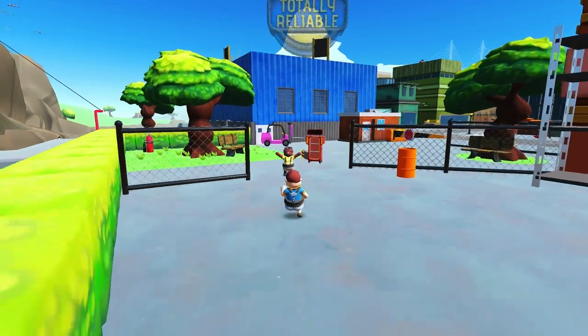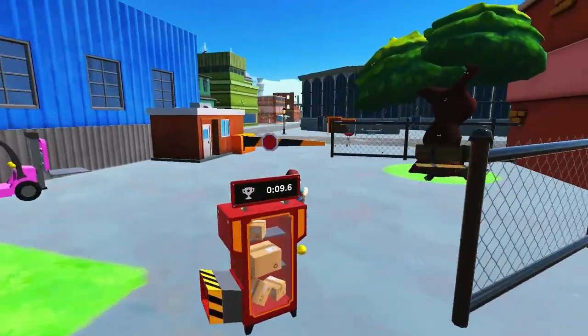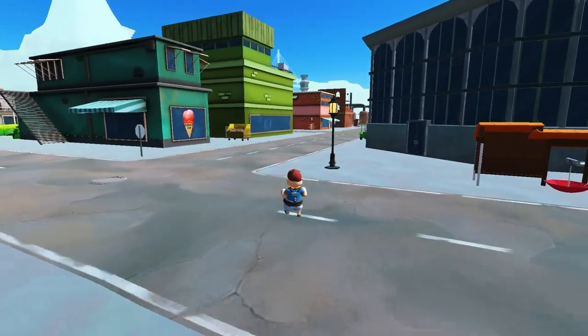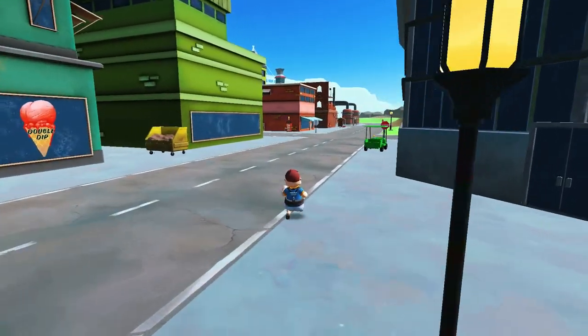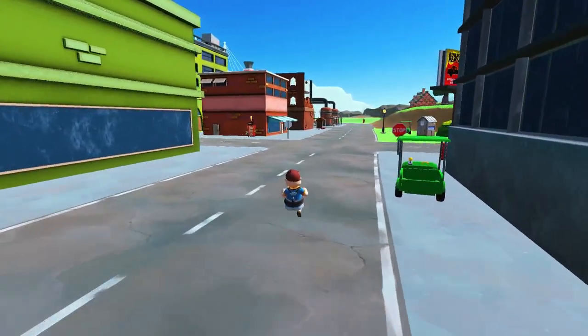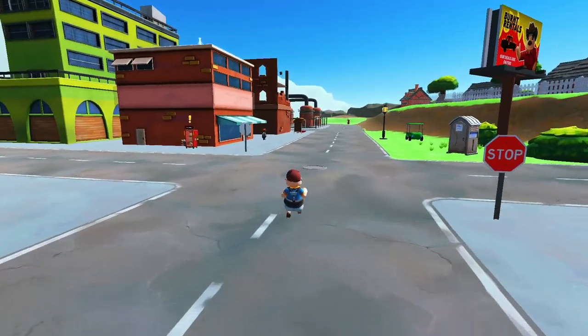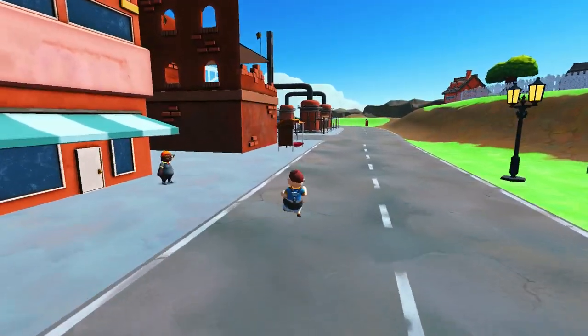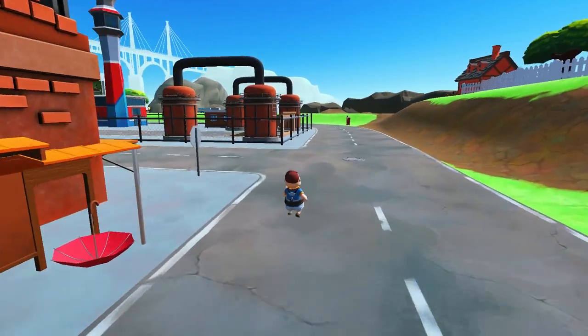Hey, Dex here with another achievement guide on Totally Reliable Delivery Service. This is the Crop Duster achievement, worth 15G, which you get by filling up past gas in a biplane. A biplane is just an aeroplane — that's what they call it in this particular game — and you can find one in the starting spawn location.